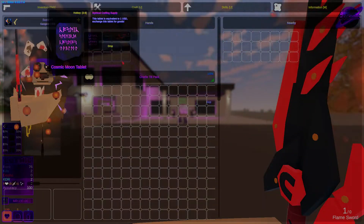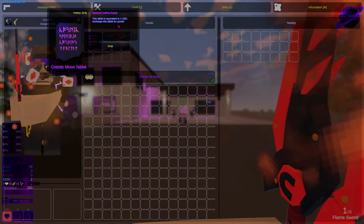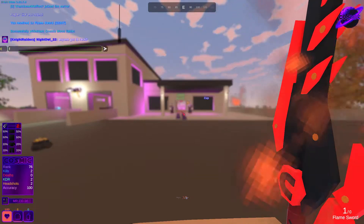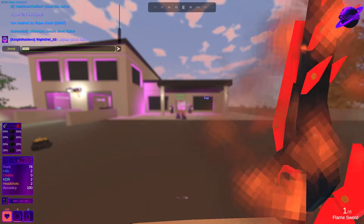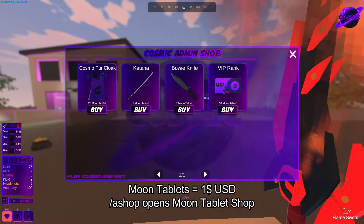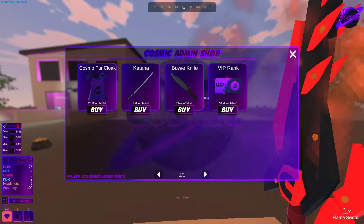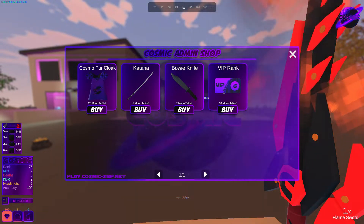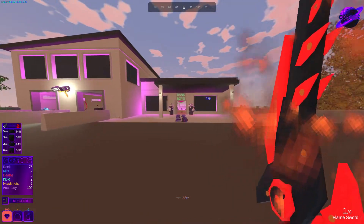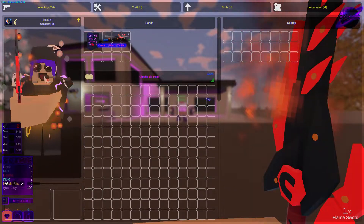For example, the Cosmic Moon Tablet — you can't hold it in your hands. This is a perm item and it's basically equivalent to one US dollar. You can use these as a voucher. If you do /a shop, you can buy a perm katana, perm bowie knife, a perm cape, or ranks. VIP rank is available right now on this UI, with more ranks coming soon.